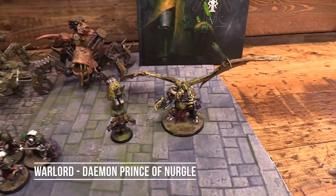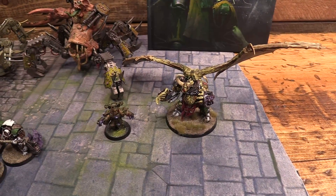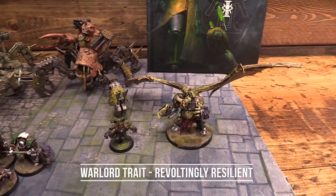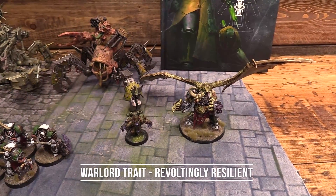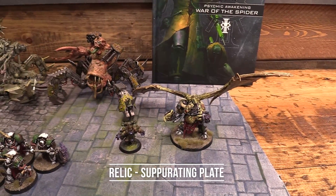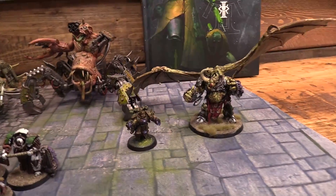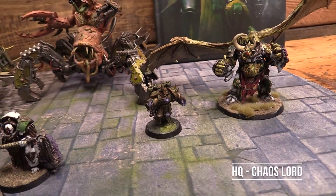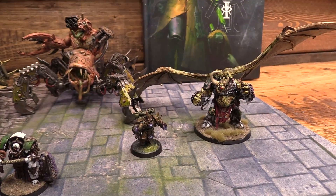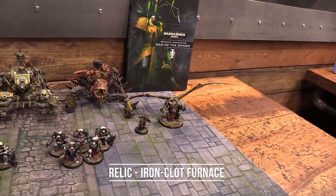Starting with characters: the Demon Prince and Chaos Lord. The Demon Prince is going to be the Warlord with Revoltingly Resilient. I don't need Arch Contaminator in this list. He is going to have the Separating Plate as his relic. Beside him, second in command, we have a Chaos Lord. He is going to spend one command point on Gifts of Decay and will be taking a second army relic — the Plague Clot Furnace from the Poxmongers.